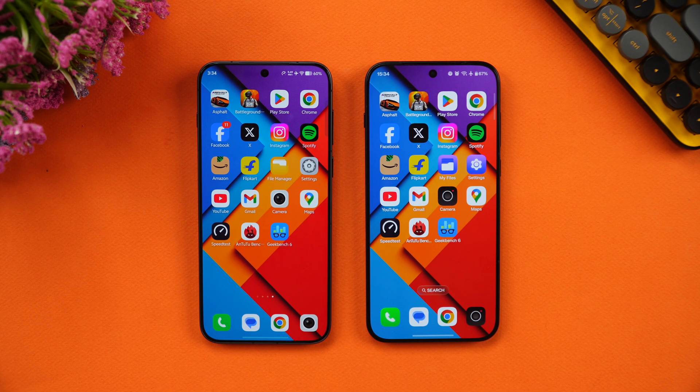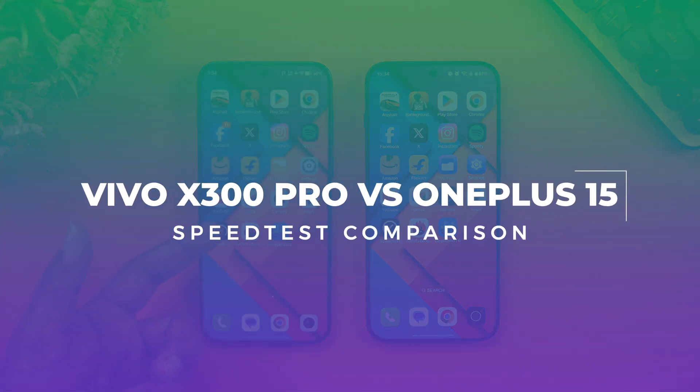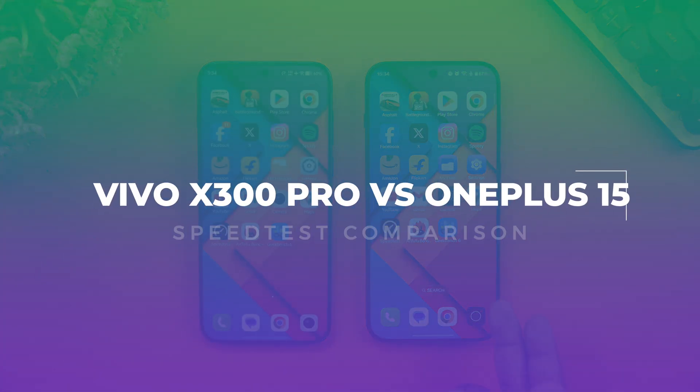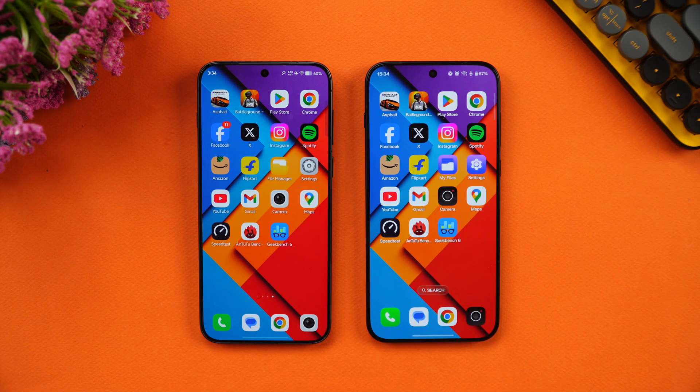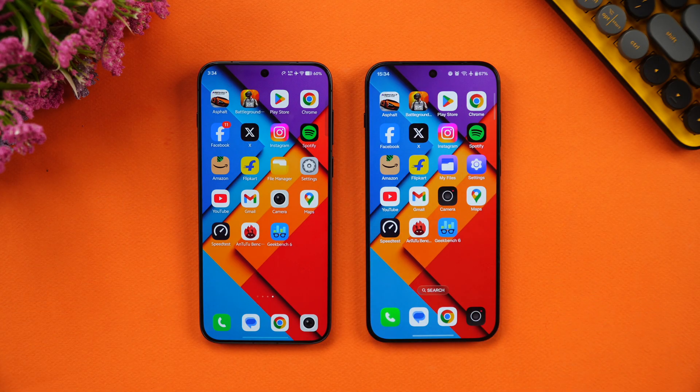Hello friends, welcome back to Technique. In this video we will be doing the speediest comparison of two powerful flagship devices. We have the newly launched Vivo X300 Pro and the OnePlus 15. These are two flagship devices with powerful hardware — the Dimensity 9500 chip on the Vivo and the Snapdragon 8 Elite Gen 5 on the OnePlus.